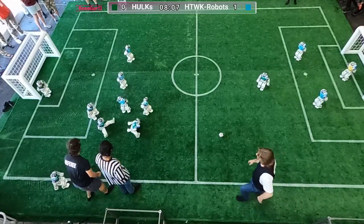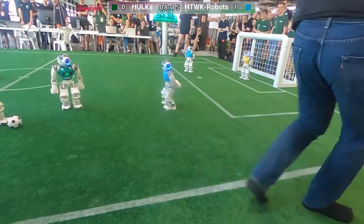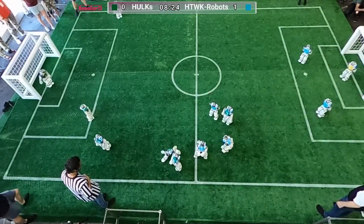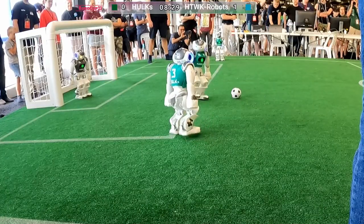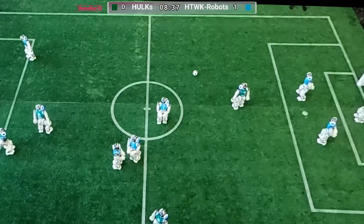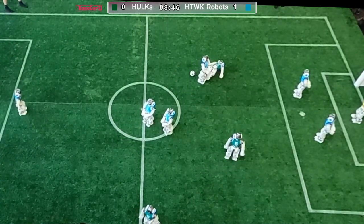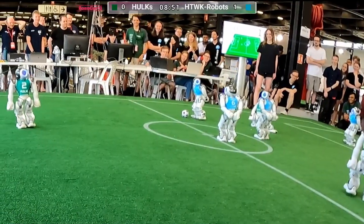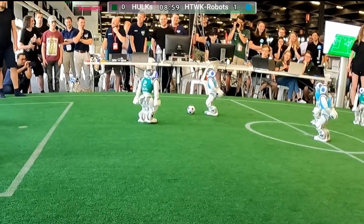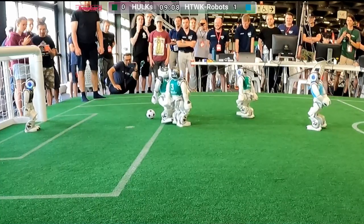That's a good pass from Hulks. Every robot is trying to reach for the ball, but the blue team works slightly faster and managed to reach the ball first. It's important to underline that every team here is developing the software to control these robots from the ground up, so performance will look a bit different because different logic is deployed on these robots. Now we see great cooperative gameplay by the green team, but the blue team uses all its physical strength to regain ball control.